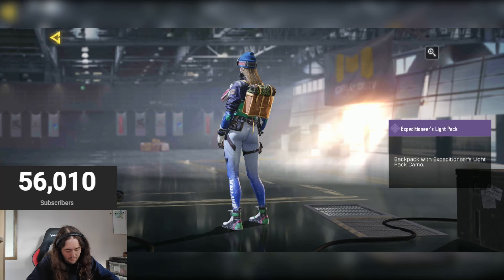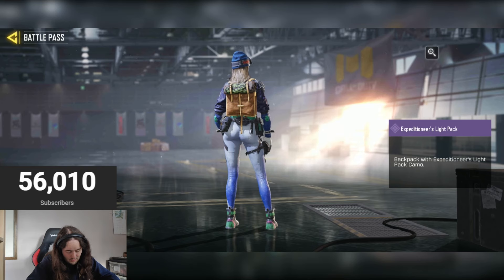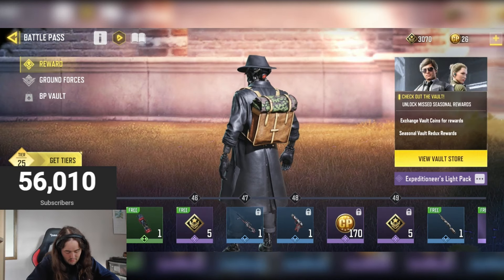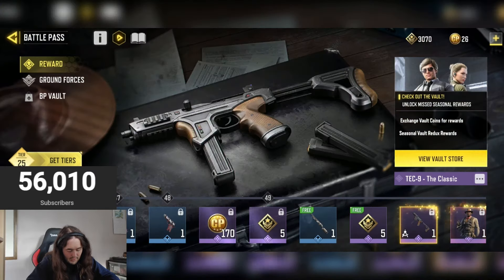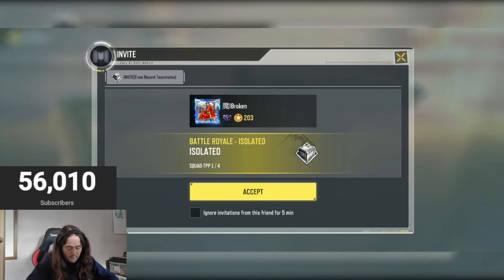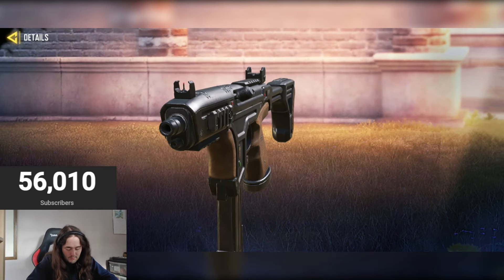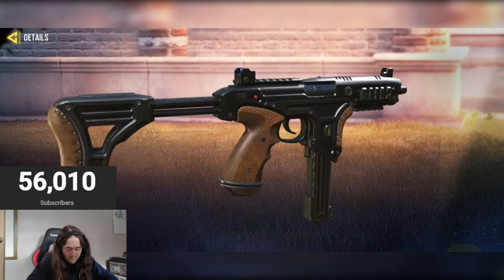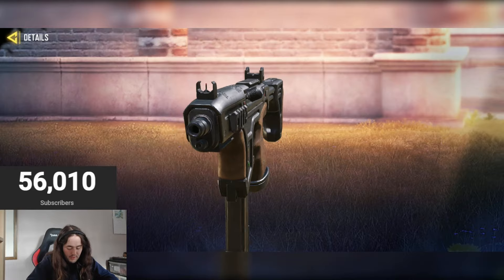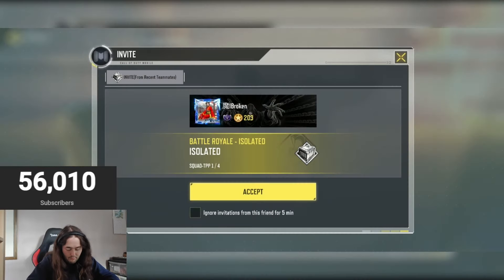Here's the backpack if you care about that — the Light Backpack Expeditioners. Then finally we have the Tech 9 Classic skin — a bit of a boring skin to be honest. It's obviously different but yeah, a bit boring, a bit bland. Maybe if you stick a camo on it it might be even better, but other than that, three out of ten.